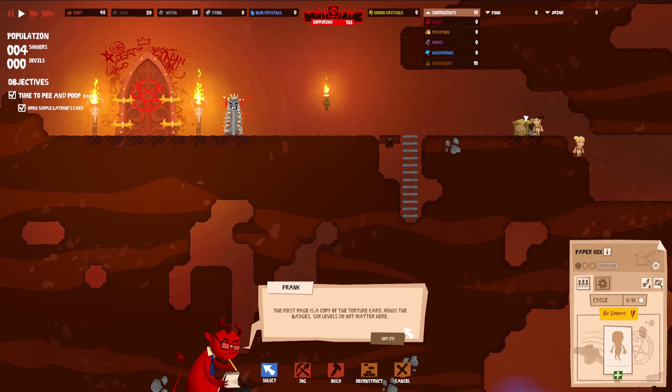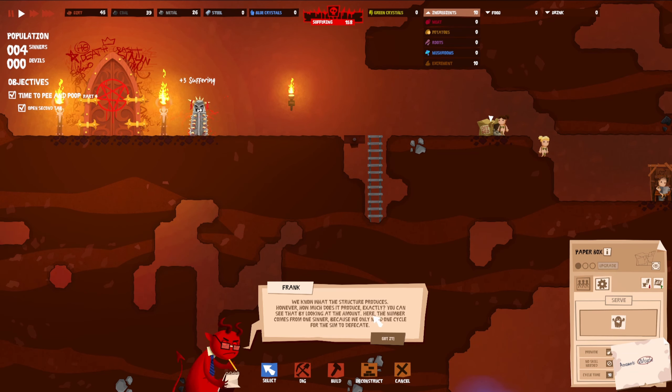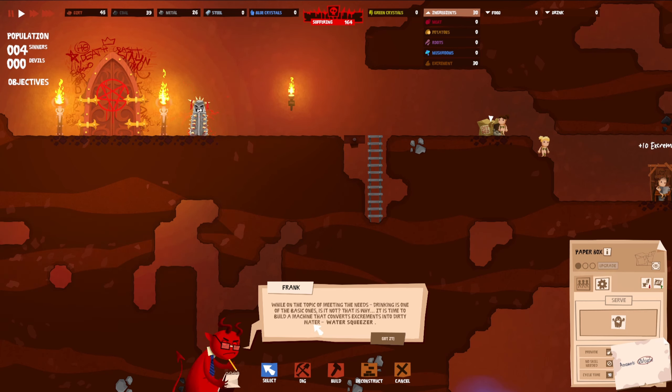First page is a copy of the torture card minus the badges — sim levels do not matter here. Quick look at the other side: we know what the structure produces, but how much exactly? You can see by looking at the amount here. The number comes from one sinner because we only need one cycle for the sim to defecate. The amount is purely informational — you have no influence over how much excrement is produced.